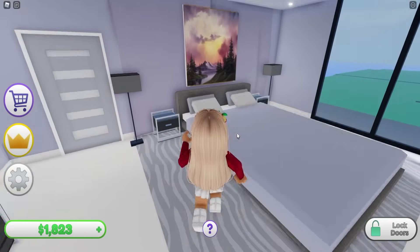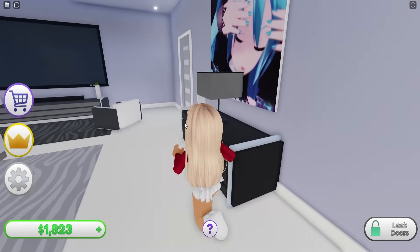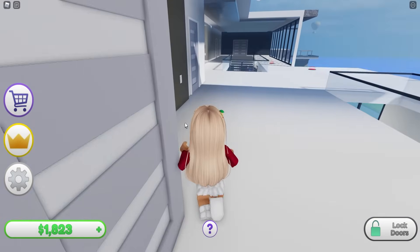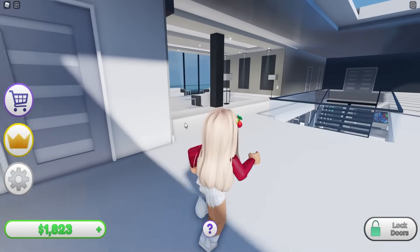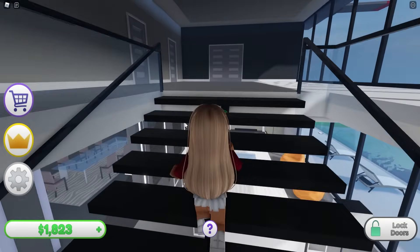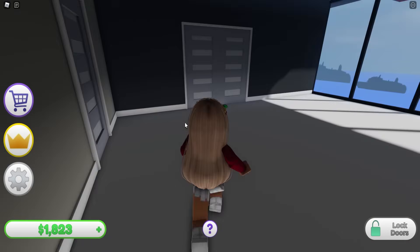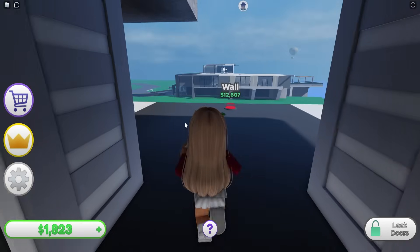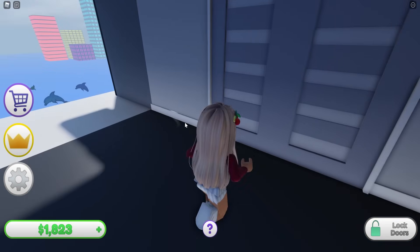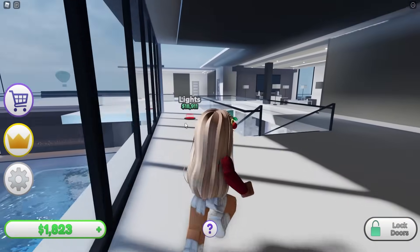We have another bedroom in here which also comes with an ensuite and a closet - how cool is this! I have my own mansion. I really want to see what's going to be at the top but I don't have the money anymore. I'd love to know what all these rooms are going to be, especially this one with the double doors. It might just be a balcony - but look at that view, it's beautiful.